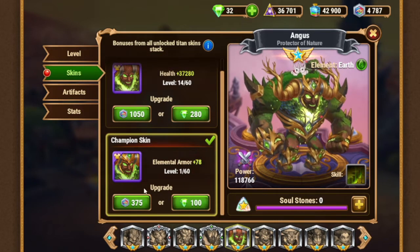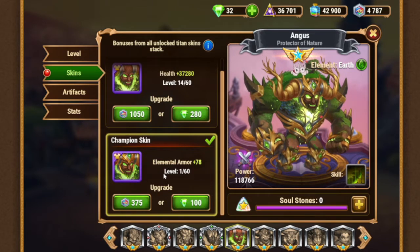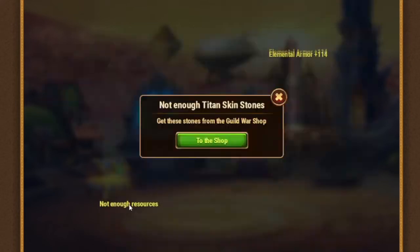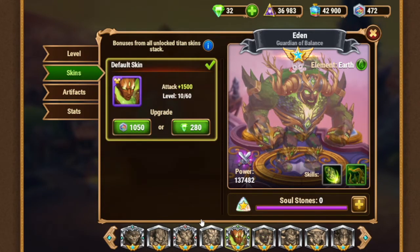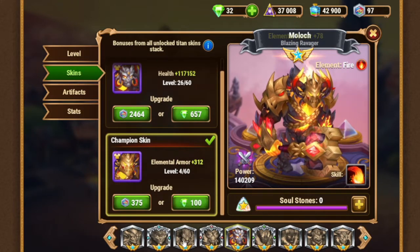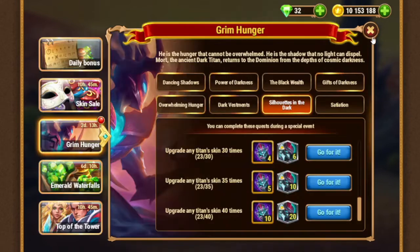Also you can find a great offer for your titan — for example the champion skin stone for Angus — and press it several times. That's the cheapest possible option, and we're getting useful stats at the same time as we do the quest. Same you can do with Moloch, same you can do with Sigurd, maybe for his last skin unless he's your main tank. So we still have options on how to do it cheap — plus 10 skins, easy.